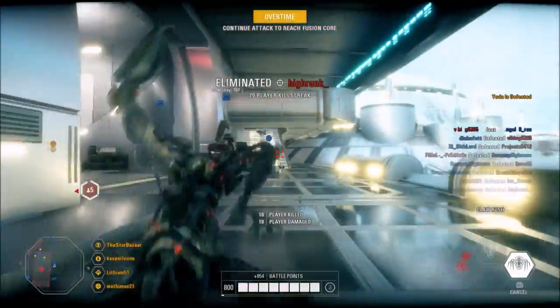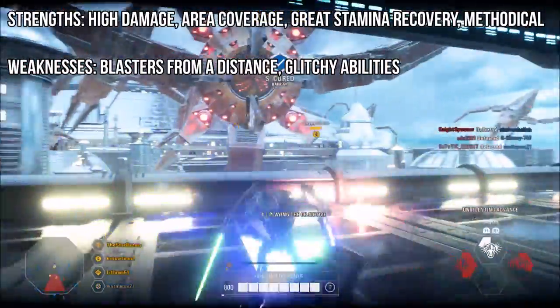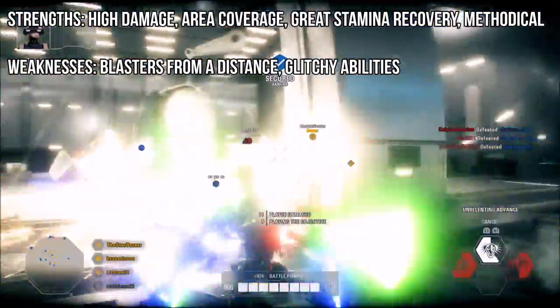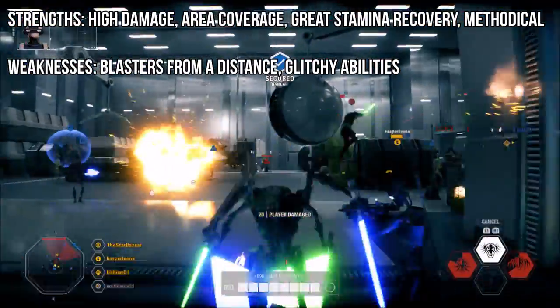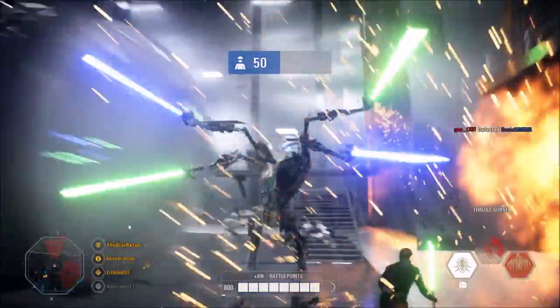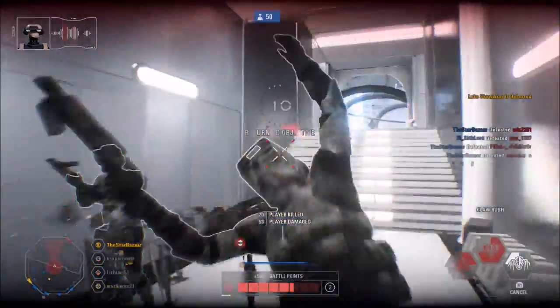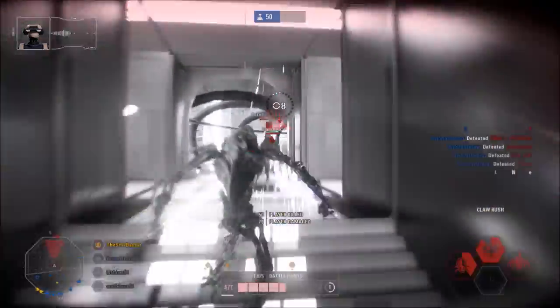So General Grievous' strengths are his high damage output, good area coverage, and great stamina recovery, as well as the fact that he's a very methodical attacker. But his weaknesses are blasters from a distance, and, as a late add-on, his very glitchy abilities. While his abilities are good, they do glitch out more often than not, and you'll find yourself losing as a result.